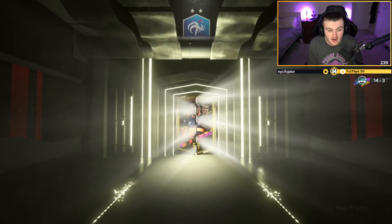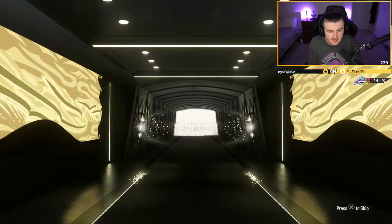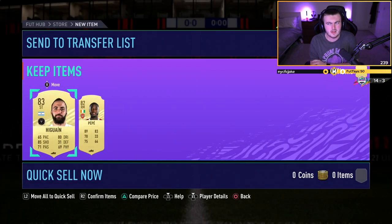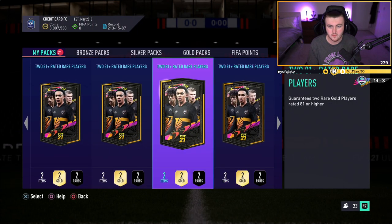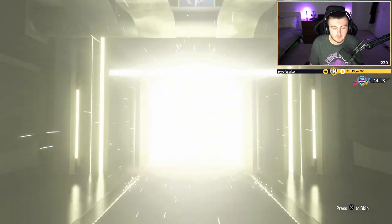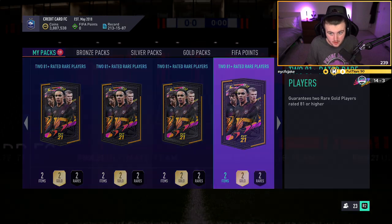A lot of these players — if we get, for example, a dupe 83, 84, or 85 — will be recycled into the current Team of the Week pack, so we'll open a few of those in this video. We've got our first board; that's not a walkout in our fourth pack. First five had a walkout and two boards, so let's see if we can beat that with our second set of five.